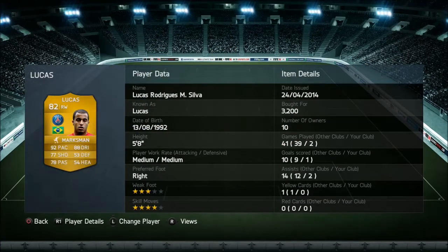Up front we've gone with Alessandro Pato — paid 1,000 coins for him and he's really really good, definitely worth buying. Moving on to the right wing, we've gone with Lucas — paid 3,200 coins for him, probably a bit over what I'd value him at, which is about two and a half thousand, but nevertheless he is still a very good player.